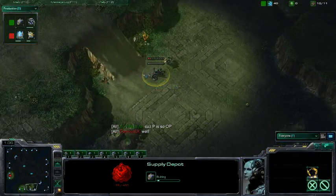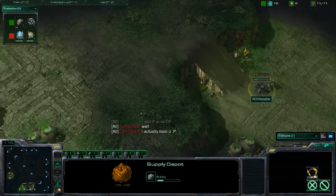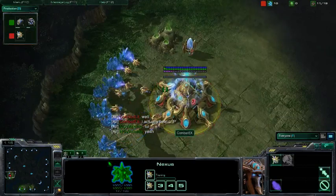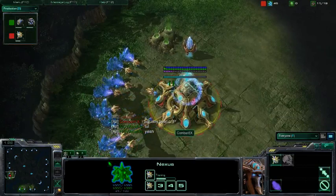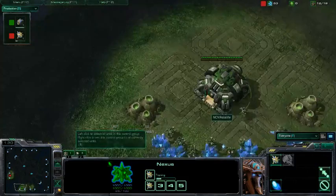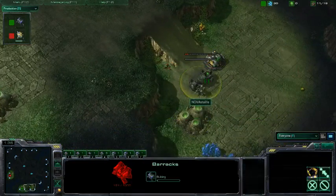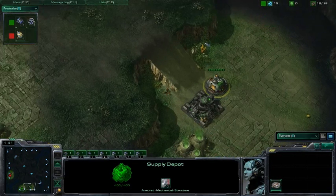And here we go — the seeds of a wall being planted by Nova Stallife, getting that Supply Depot morph in there. Combat X is pumping out the probes like a madman with the Chrono Boosts. Supply Depot just finishing now for Nova Stallife, throwing down the Barracks to complete this wall off.